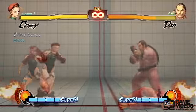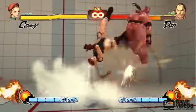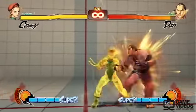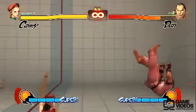Next up is her Quick Spin Knuckle, Focus Attack, Dash, Cancel into Crouching Light Kick, Cannon Spike. You're going to Focus Attack, Dash, Cancel the first hit, then go in for the Crouching Light Kick into the Cannon Spike.